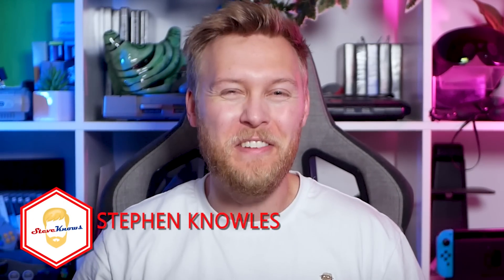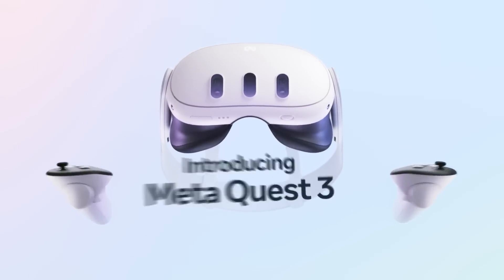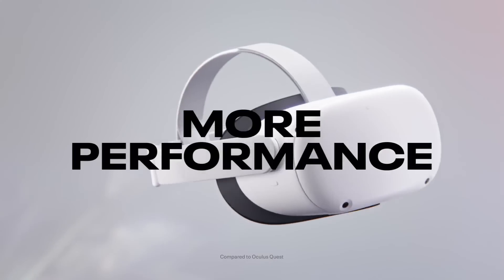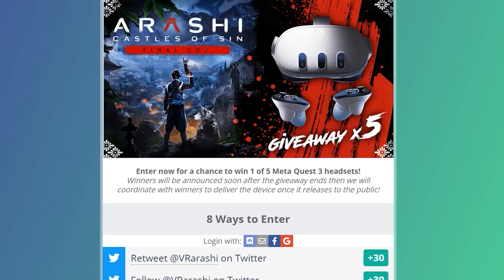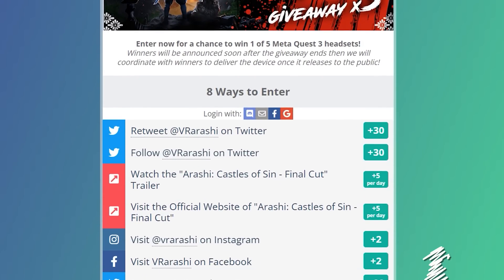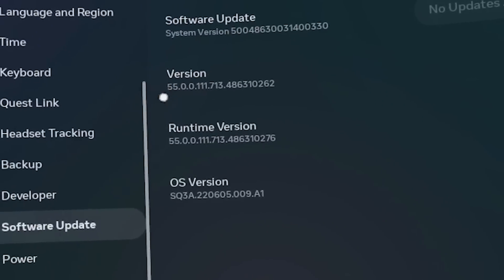Hello guys, and welcome to Steve Knows. Today we're going to go over the release notes for the version 55 Quest build, which brings some features you're going to enjoy. Before we get started, a final announcement: there are a couple of days left on the Quest 3 giveaway to celebrate the announcement of Arashi's Castle of Sin. I'll link that in the description — you can enter to win one of five Quest 3 headsets. Let's get started.